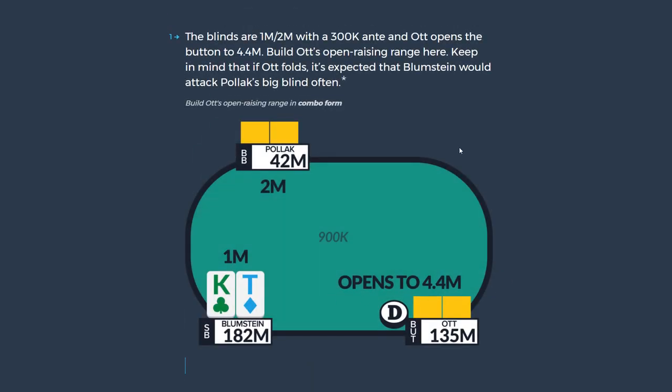Blinds are 1 million, 2 million with a 300k ante. Ott opens the button to 4.4 million. Keep in mind that if Ott folds, it's very expected that Blumstein is going to attack Pollock's big blind very often — so Pollock isn't going to get a lot of walks. That should factor in here. I normally don't go into this much background on a single hand, but in tournament spots, you really need to understand all these little factors.